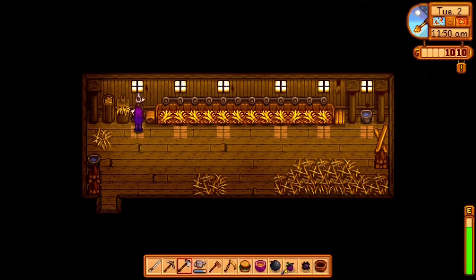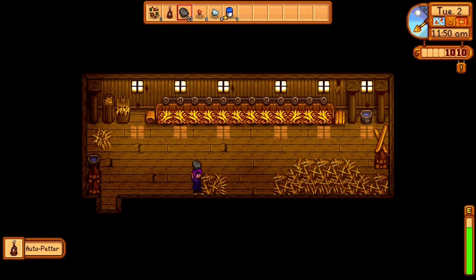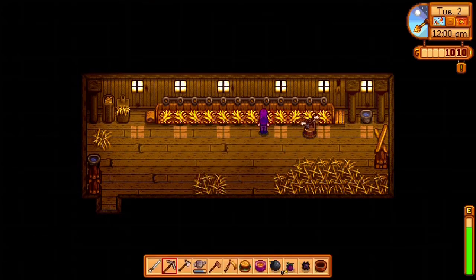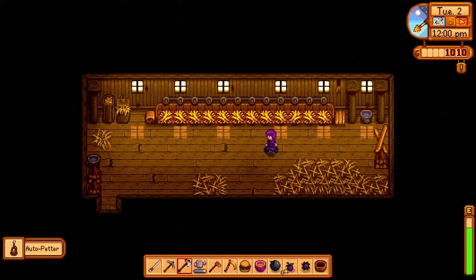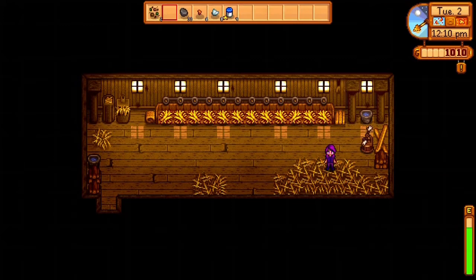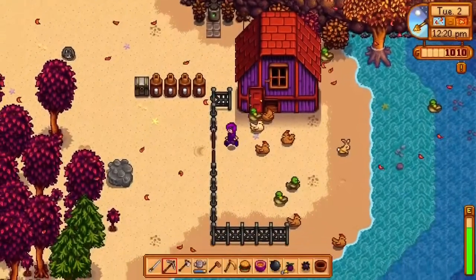You should still talk to your animals to keep their heart levels up, as the Auto Petter gives some friendship points but not as many as manual petting. But if you just want them content and still producing eggs and stuff, that's fine. Make sure you put it inside. I'm going to move it around a little to see where it fits and looks nice. So we have it in there — we'll go to bed and see what happens.